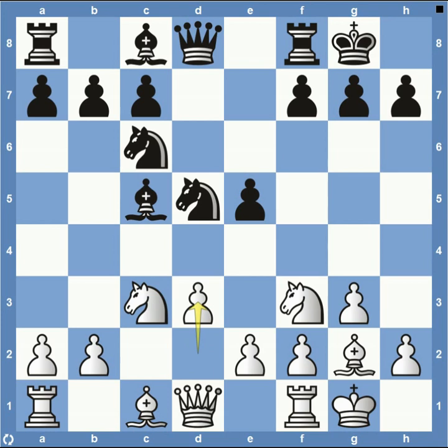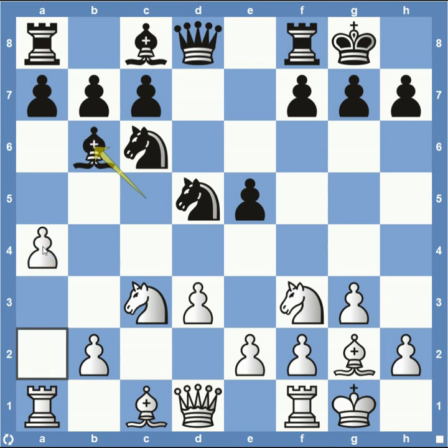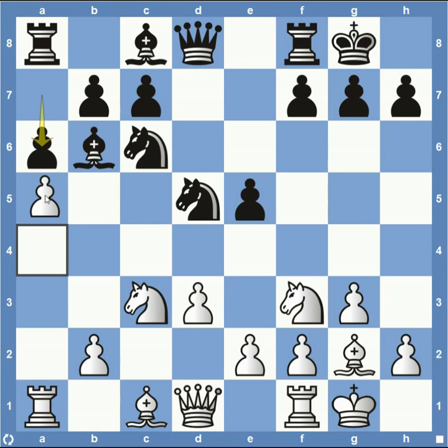Black decides to do the exact same, and then pawn to D3, opening up for his dark square bishop to get involved. Bishop back to B6 and then knight over to A4 — not the most common move; generally we're going to be seeing bishop to D2. Anytime I see this bishop to B6, I usually just automatically play pawn to A4 unless I see something that looks a lot better. That puts more pressure on your opponent, usually forcing them to play pawn to A6 and bring their bishop back to A7. It allows me to continue with an attack on the queen's side.